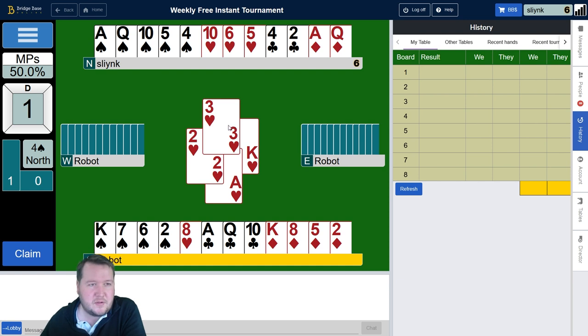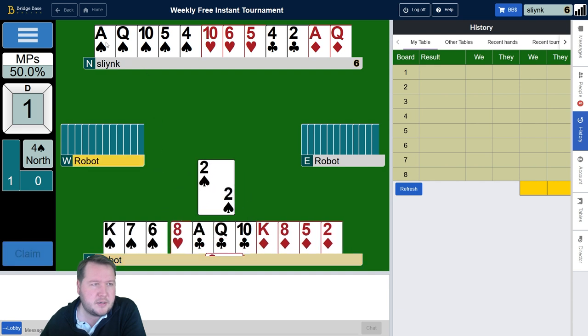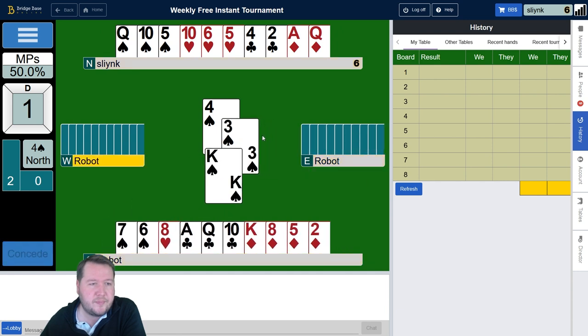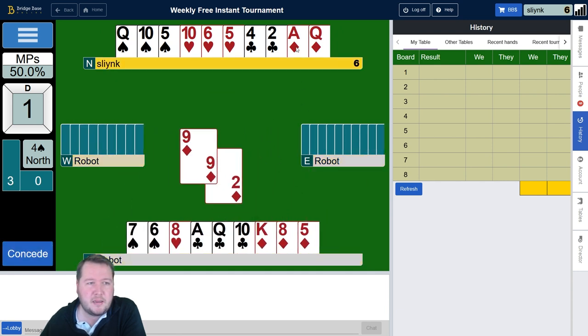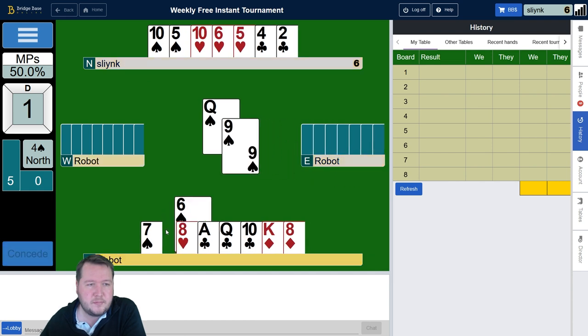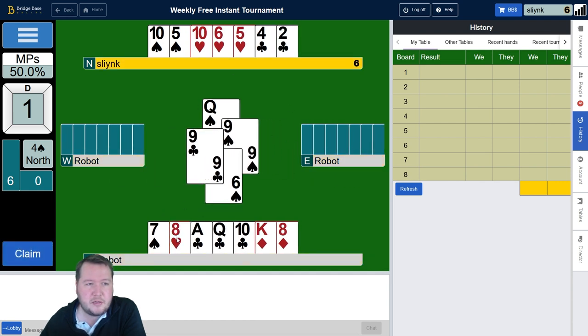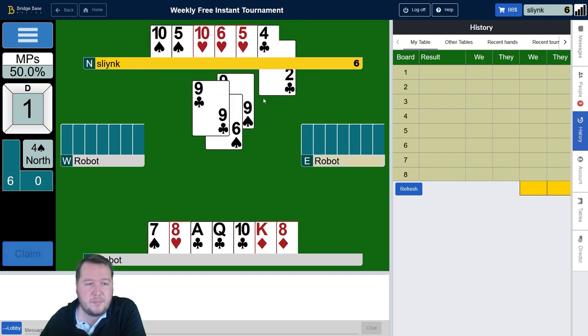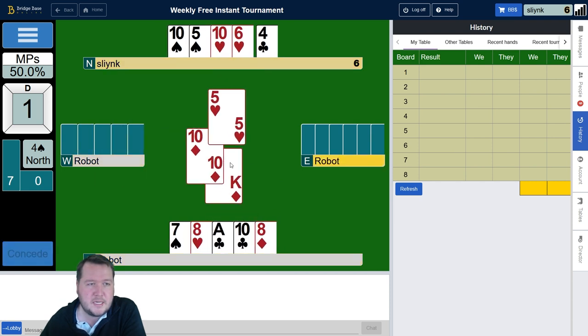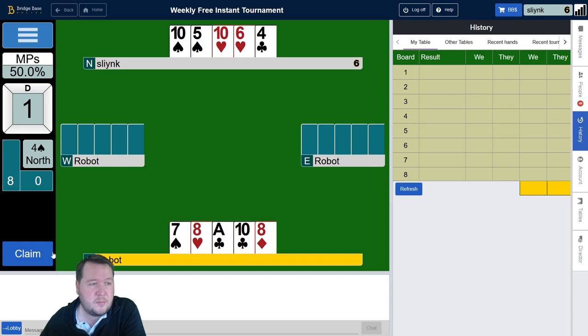Maybe I should have ducked the first heart — that might have been slightly better. Entries are a little iffy. If I draw two rounds of spades and they're actually three-one, it goes the club finesse way, so that's okay. We'll go spade to the ace — looks like they're going to be three-one. We'll be taking the club finesse, untangle the diamonds, draw trumps, plan to lose one heart, finesse the club. The club finesse works, so we throw the heart away — just losing one heart and we've got the rest.